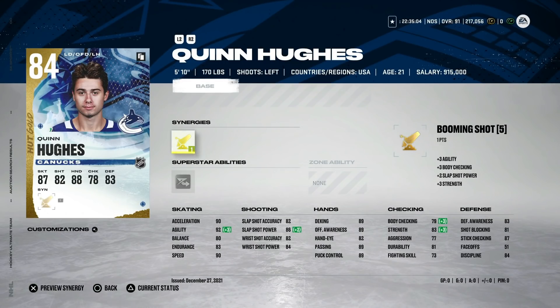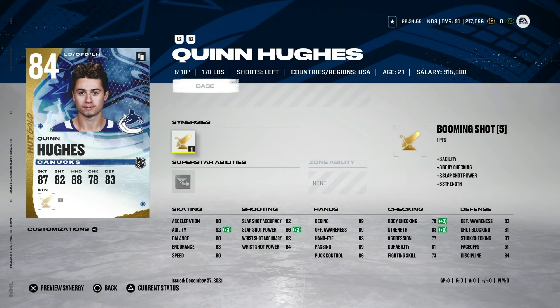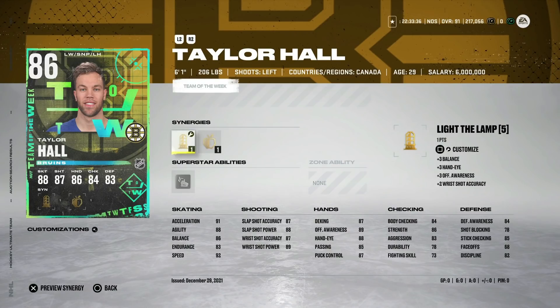Once you actually have a team established a bit, a 5-foot-10 defenseman is not something you want to keep, so this is just to give yourself a chance getting back defending the rush. Next up, a great center option for about 10,000 coins is the 85 Team of the Week Dylan Larkin with Thief — a good synergy to have on a centerman. He's 6-foot-1, 91 speed, 91 acceleration. His shot is in the mid-80s and hand stats aren't anything special, but his defensive stats with Thief activated are useful: faceoffs at 82, defensive awareness and stick checking at 92.